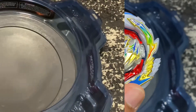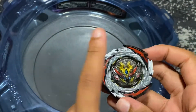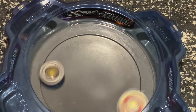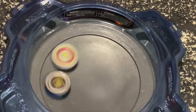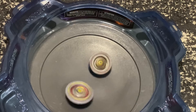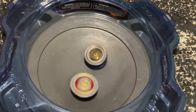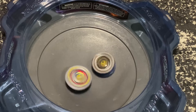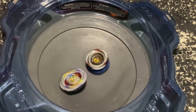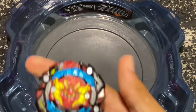We'll do three bays. The first bay Gatling will be going up against is Dynamite Belial with the L Gear and the D Gear. Three, two, one, let it rip! Dragon speeds up and makes some pretty nice contact. I feel like the movement would be way better if I had a DB stadium, but the best I can do is Pro Series. It looks like Belial is going to take this one — Dragon takes the first though, Belial wins.